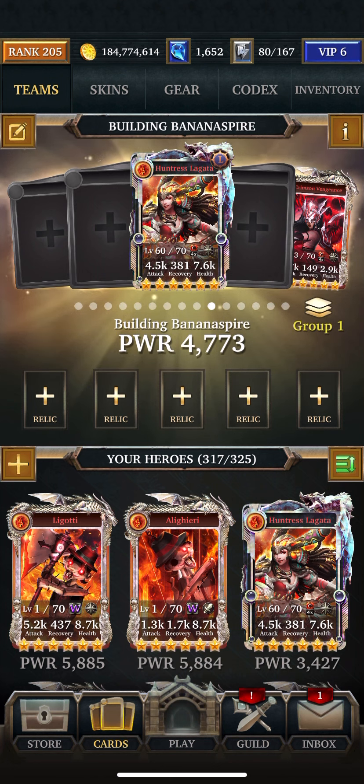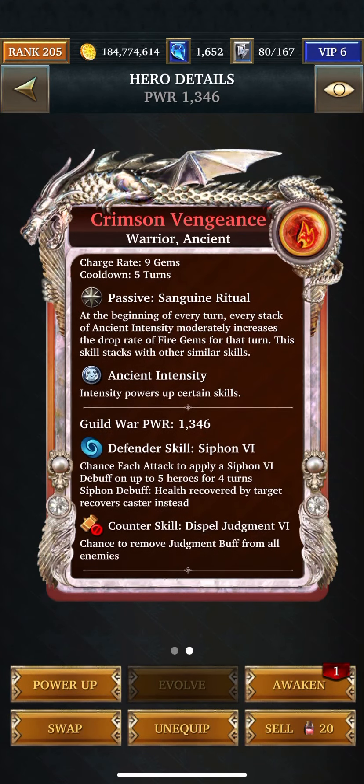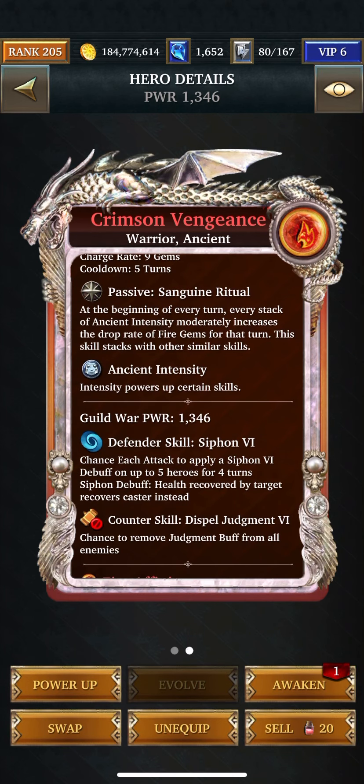I usually put cards in order of cooldown turns — that's just my own little personal thing, I don't know if anybody else does that. Also, sticking her at the end because of her reliance on the previous cards and how many gems they make — sticking her at the end makes perfect sense.